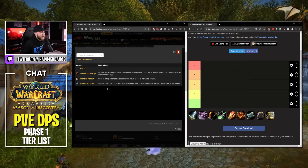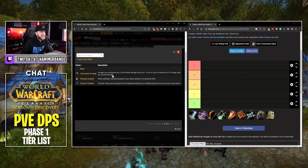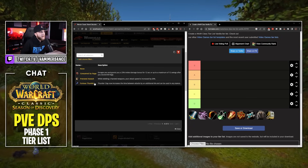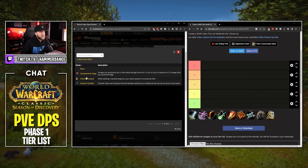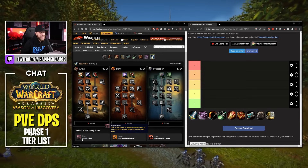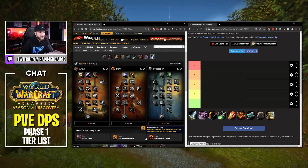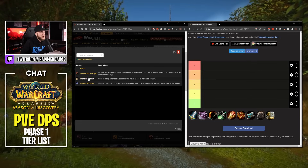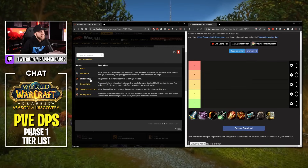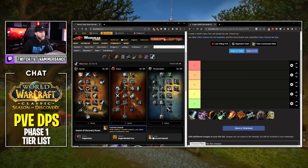For Legs, we have Consumed by Rage — enrages you and grants a 25% melee damage bonus for 12 seconds or up to 12 swings after you exceed 80 Rage. If we go Single-Minded Fury, we take Consumed by Rage. If you pop Blood Rage, you're getting another 25%, so basically a 50% damage bonus plus 10% attack speed — roughly 60% physical damage bonus between all these runes. For a Two-Hander build, we'd take Frenzy of Steel for 20% attack speed, and swap Single-Minded Fury for Endless Rage or Quick Strike.